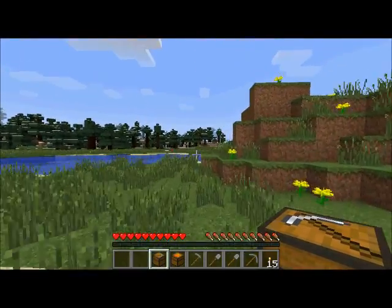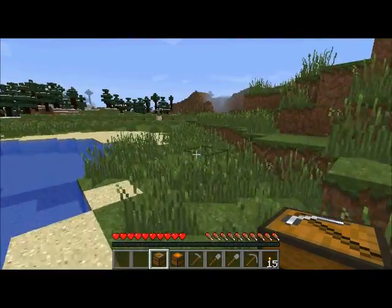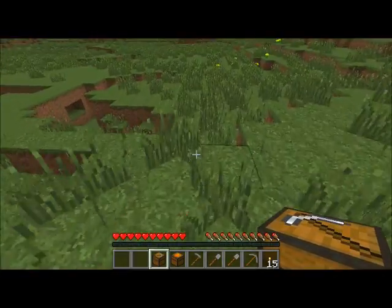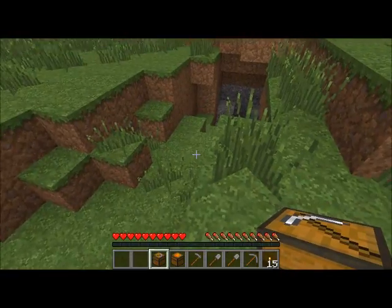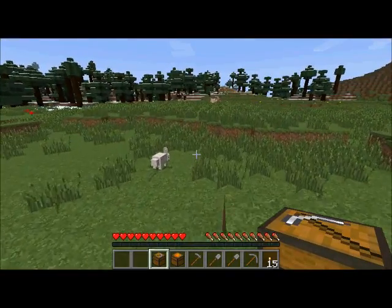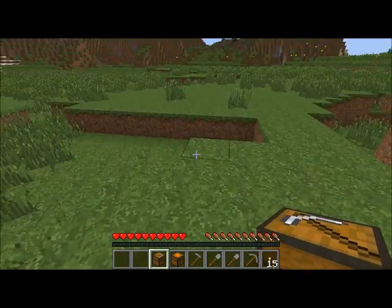With the lumberjack, we placed it near wood, near trees. The miner, since he digs down, we kind of want to put him low, and this is really the lowest spot I think we have in our town area. Everything needs to be placed near the town hall block.